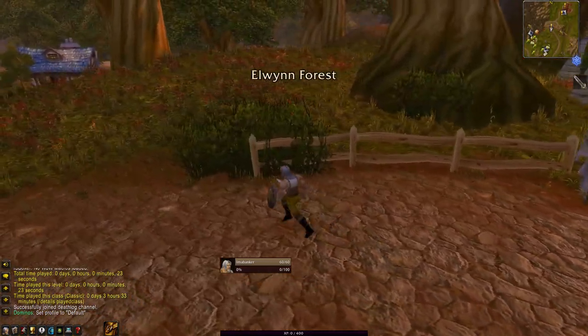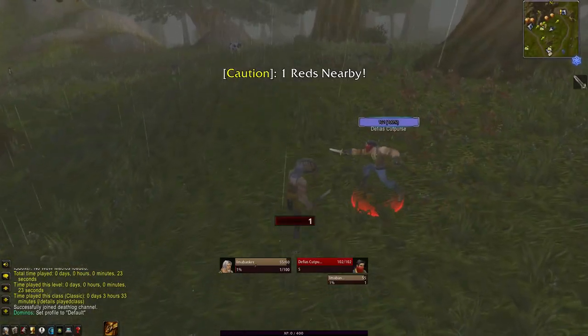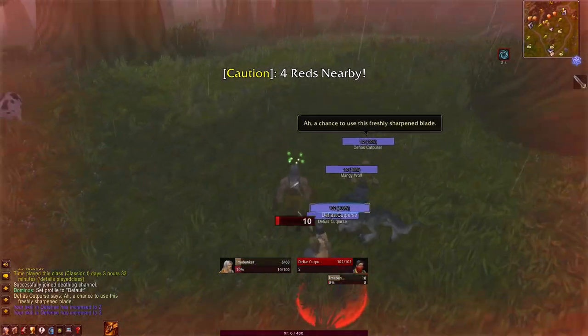The most regular casualty to these mobs are low-level bank alts looking to make a quick dash to Stormwind. It's important to remember that these cutpurses patrol very close to the roads, and will ambush a low-level victim easily and end your run.